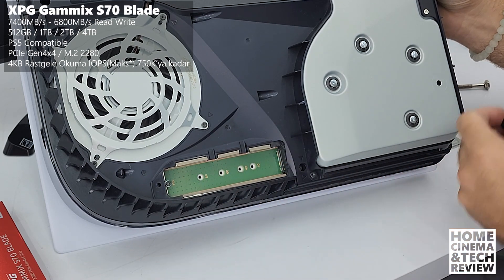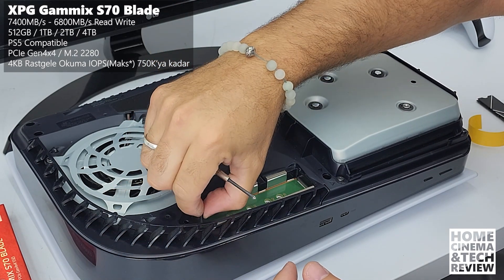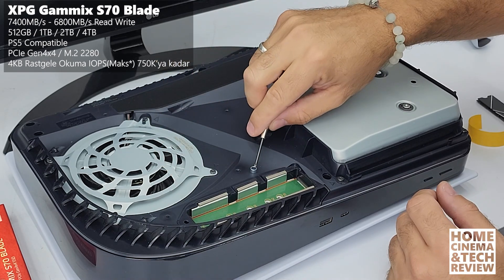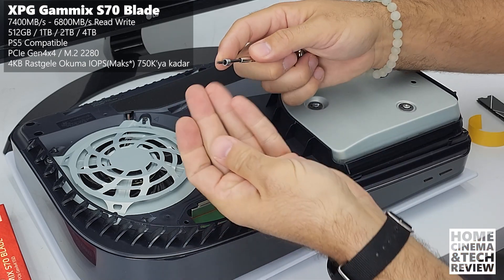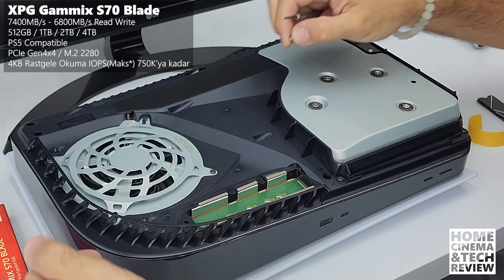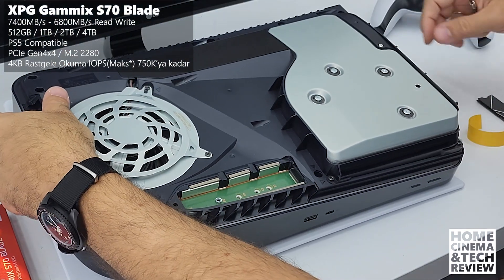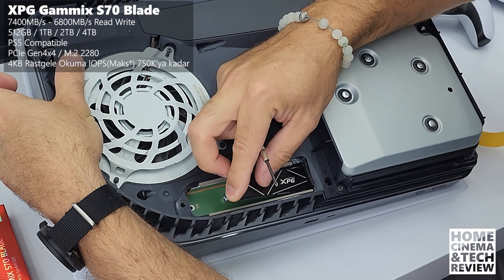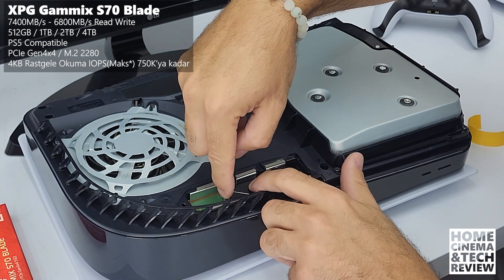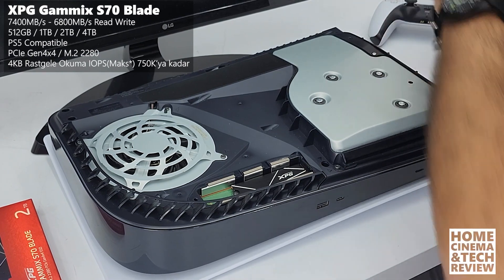Now let's install it into the socket. First, unscrew the existing screw and set up the spacer — a small metal unit with a hole that holds the screw and creates the correct spacing. Arrange the spacer, push it in with your hand, and you're fixed. Then slide the XPG M.2 SSD into the slot, push it in, and screw it down with the spacer. That's it — we're good to go. Now close the console back up.